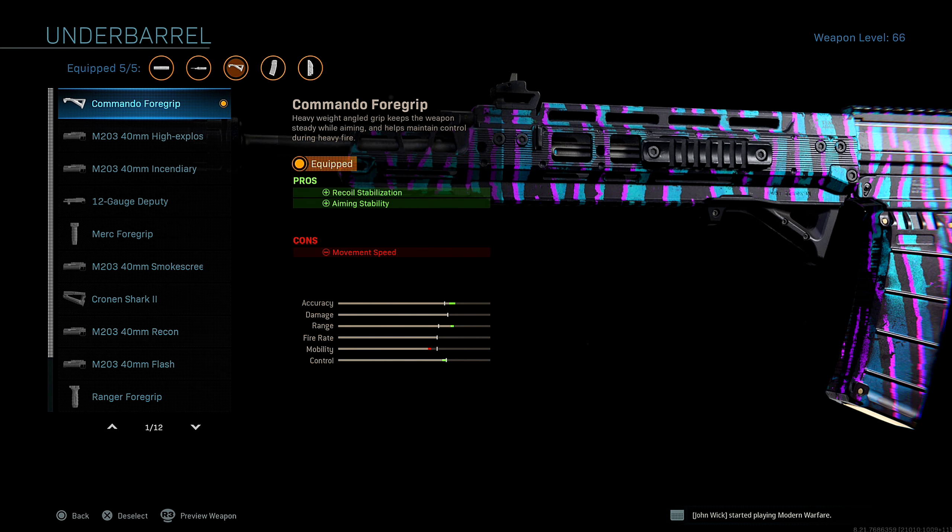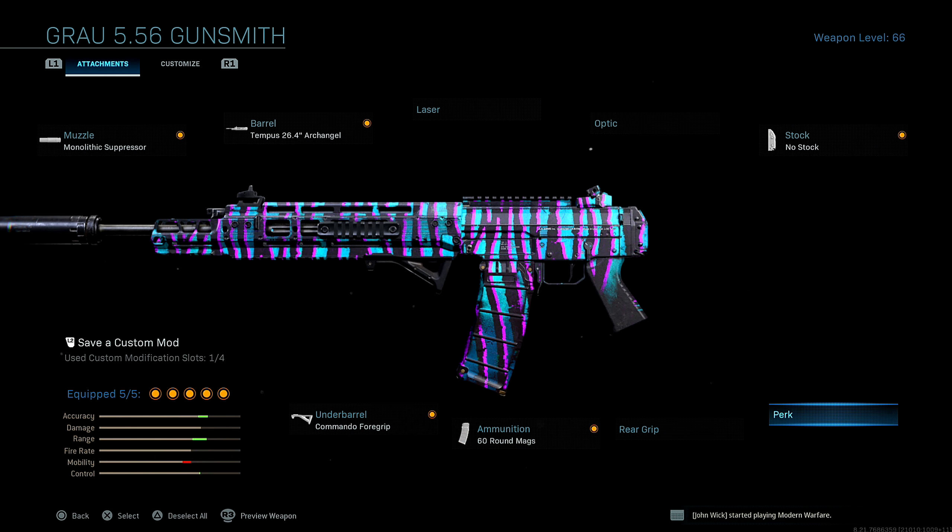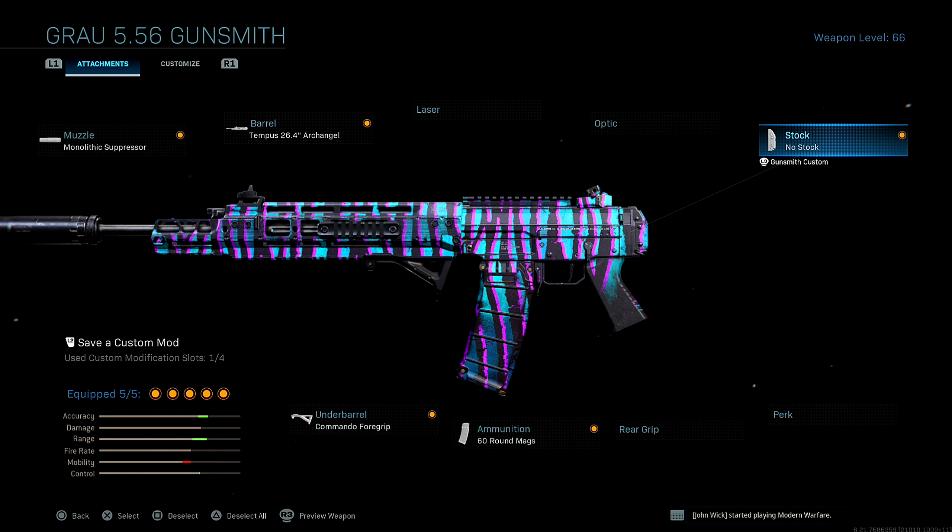For the underbarrel, I run the Commando foregrip for recoil stabilization and aiming stability. I run 60 round mags just because I like to have more bullets. The Grawl has a slightly faster fire rate so you kind of burn through ammo, and if multiple enemies are coming around the corner I'll be able to pick them all off.